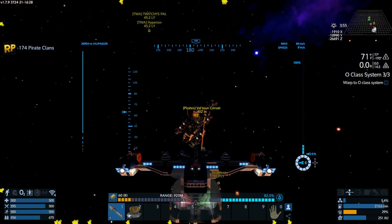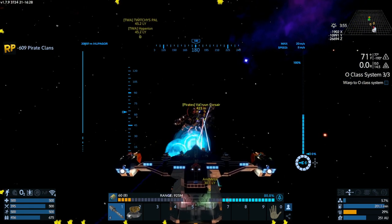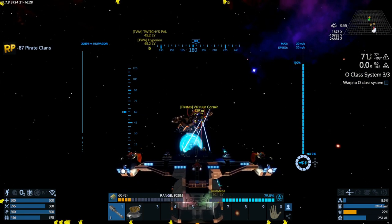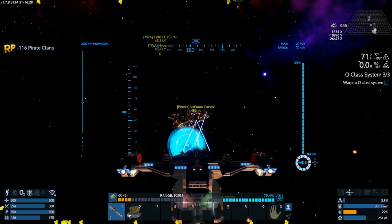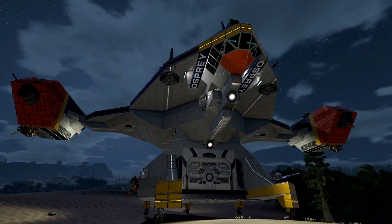We need to define what is functional and practical. It's functional because it can power everything that's running without overloading the CPU or generators. This includes the thrusters, which are placed strategically around the ship, shields, weapons, and other devices.